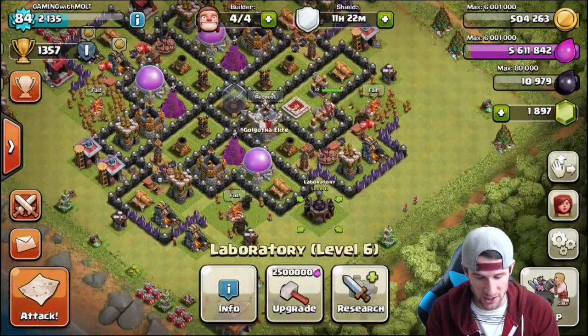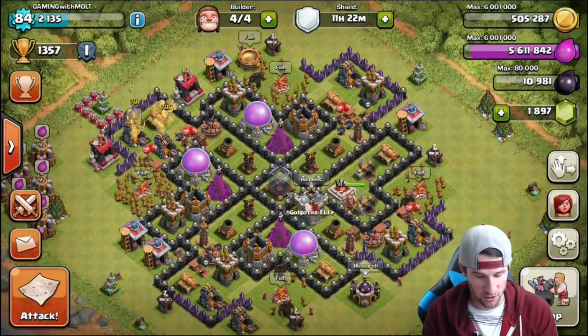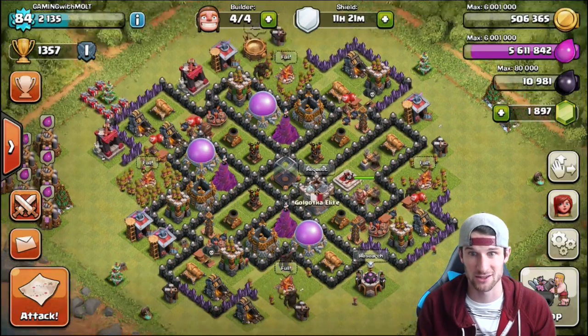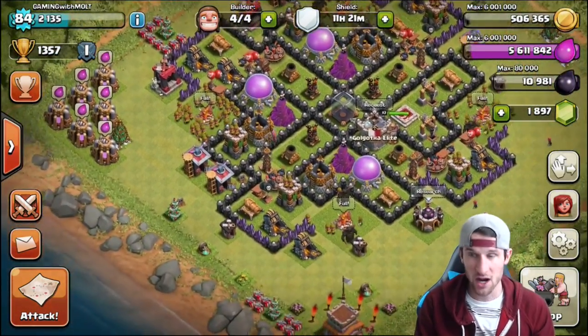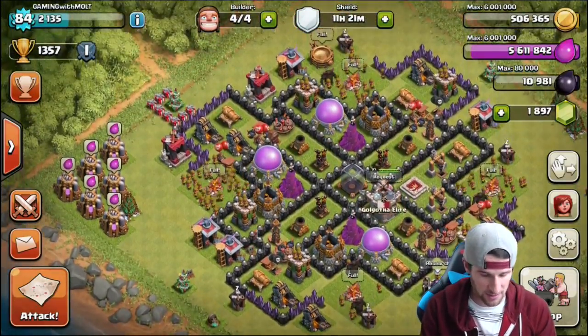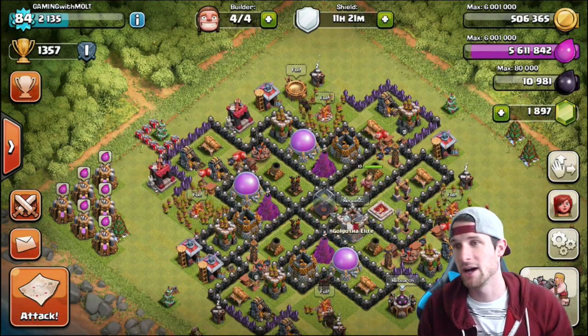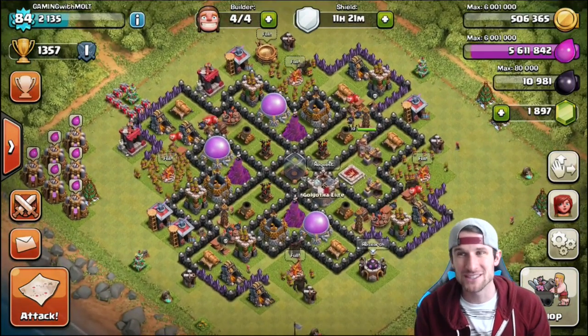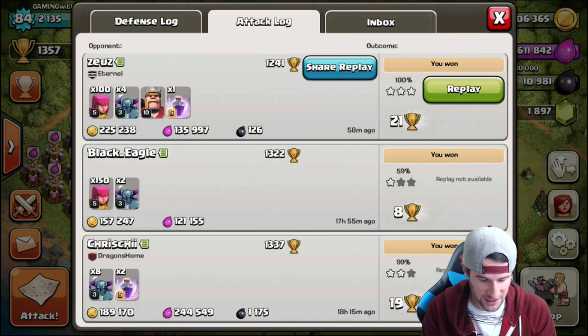I'm definitely going to need to push up into Crystal and areas where people have a lot more dark elixir — like start attacking some Town Hall nines and things of that sort. With all of my elixir, you can see I'm not collecting any of this stuff over here. I'm just letting people come and get it. But we are using PEKKAs and archers a whole bunch, guys.